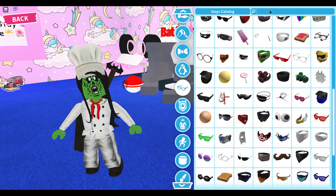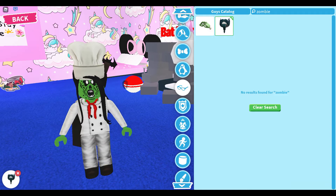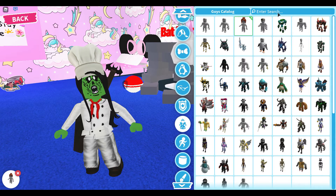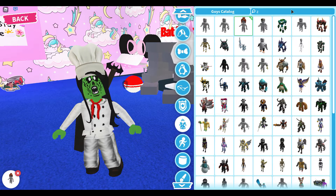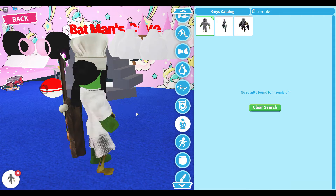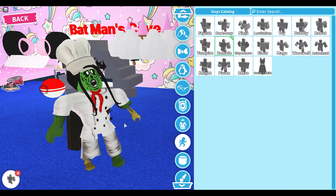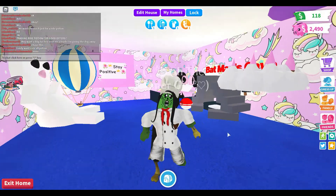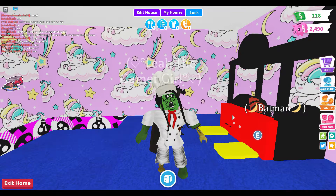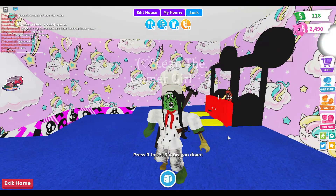Search up 'zombie' in the accessories area. I'm going to equip this one because it looks really horrifying. Then put on the zombie face pack and it looks like a full zombie Halloween outfit. It looks cool with the Bat Dragon since the Bat Dragon came out for Halloween!